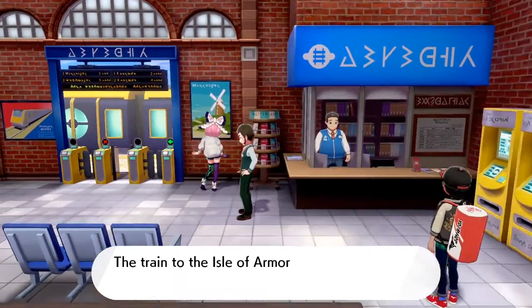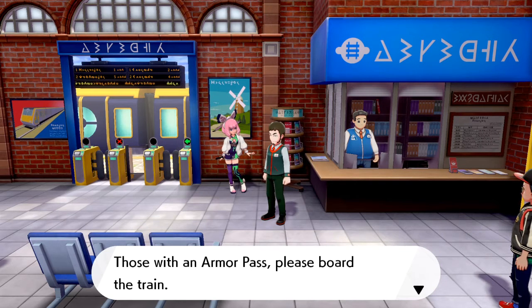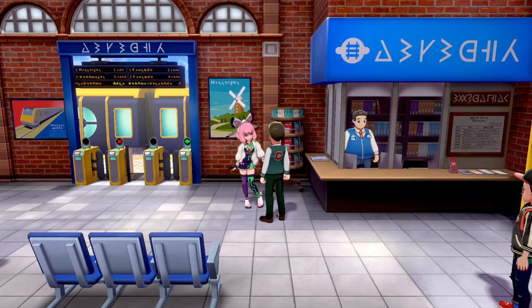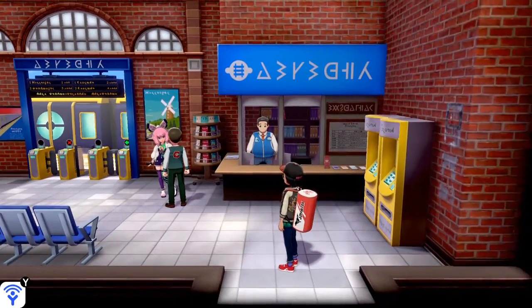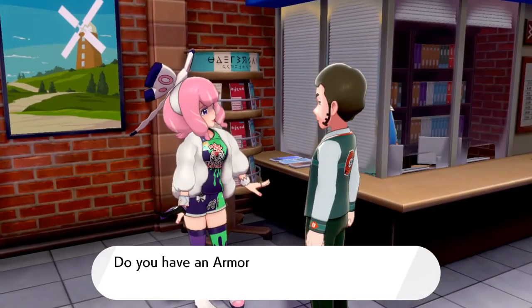Once you get there, make your way to the train station — the first train station you go through to get to the Wild Area. Once you're in there, you will see a train conductor talking to a mysterious person. This mysterious person is going to be your rival inside the DLC. In Sword it's a girl, and I believe Shield has a boy. The conductor is saying hey, all aboard — everyone needs to show their pass to get on the train going to the Isle of Armor.